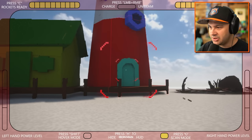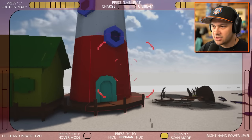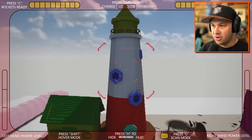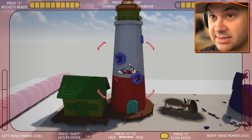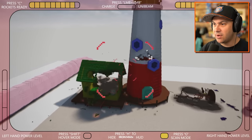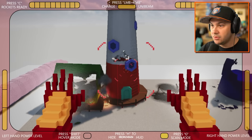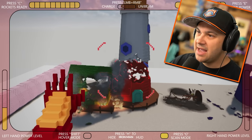Should we Iron Man this lighthouse? I think we should - there's so many things you can do with it. Press shift for hover mode - so I can just straight up fly. I love this, that's kind of insanely awesome. E for laser power. C for rockets - holy cow, that is destructive. Press left and right mouse button together - it's charging. The unabeam is ready. Yeah, okay, all right. Just chop that thing in half.